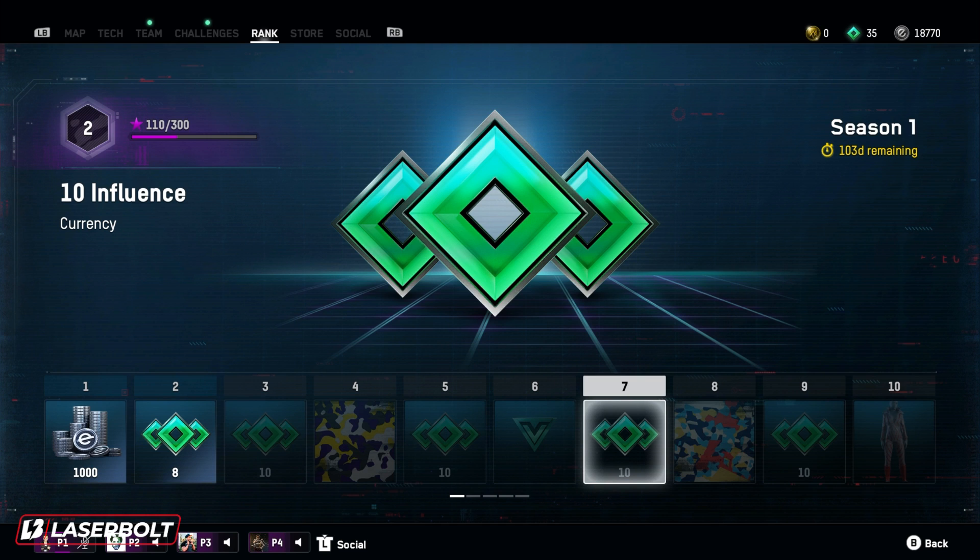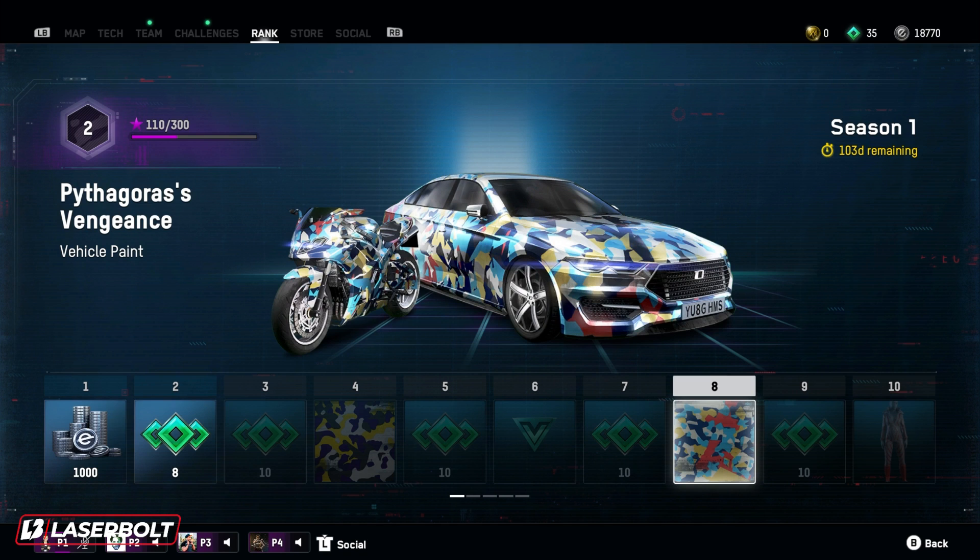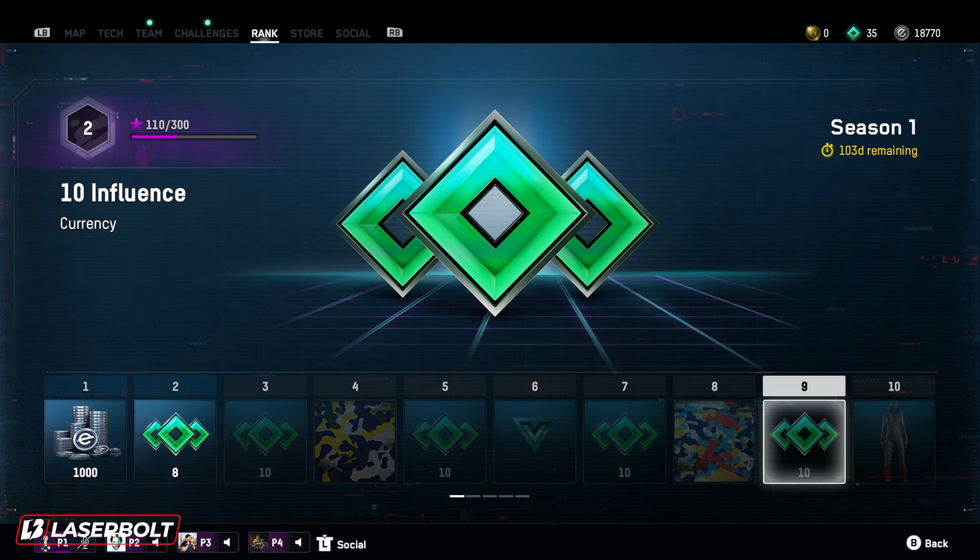At number seven, we're going to be getting 10 more influence currency, which should help us get more upgrades for our weapons, armor, gear, and pretty much all hackables. At level eight, we're going to be getting another skin called the Pythagoras Vengeance, which lets us put skins on our vehicles. Not only are we getting weapon skins, but we're also getting vehicle skins, which makes it really fun and engaging to complete this battle pass. At level nine, another 10 influence currency to upgrade our tech.